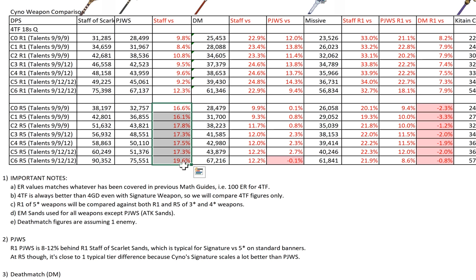When you go to R5 for the signature weapon, the Staff of Scarlet Sands scaling is actually pretty worth it — the difference starts to approach one typical tier difference, which is close to 20%. At C6R5 it is 20%. So the Staff of Scarlet Sands scales a lot better than PJWS. But if you already have R5 PJWS, you should obviously use it over the Staff of Scarlet Sands. At C6, R1 Staff of Scarlet Sands and R5 PJWS are actually about the same.